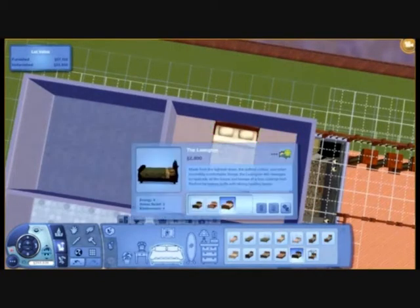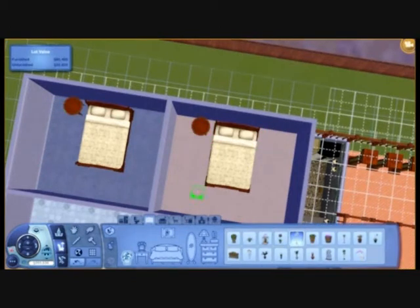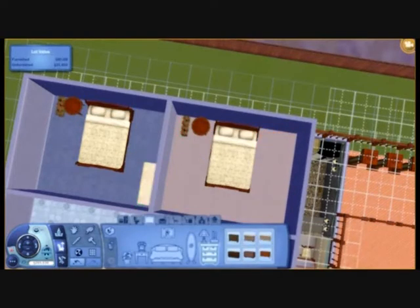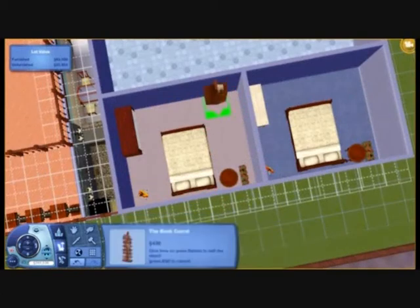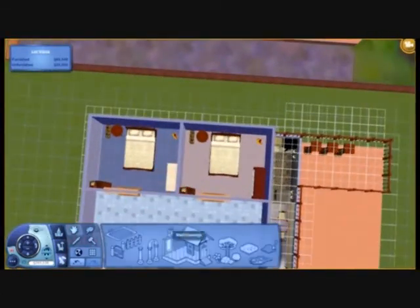Here are the pale rooms which are practically the same. They both have the same beds, both have one bedside table, some flowers, and just a drawer. I did the wrong one at first. I put a guitar in each one as well. I wanted to put a desk but it was too small so I put a bookcase.